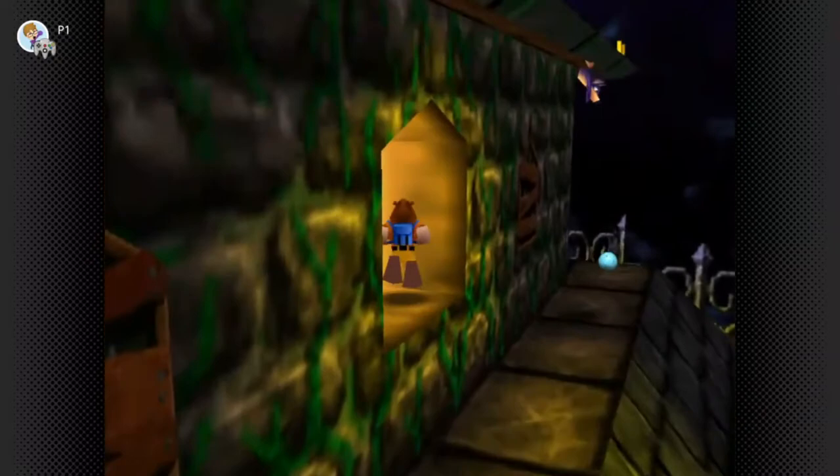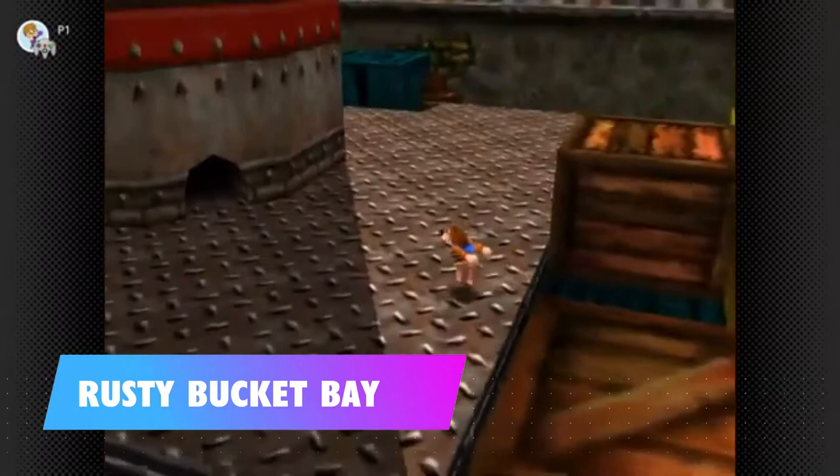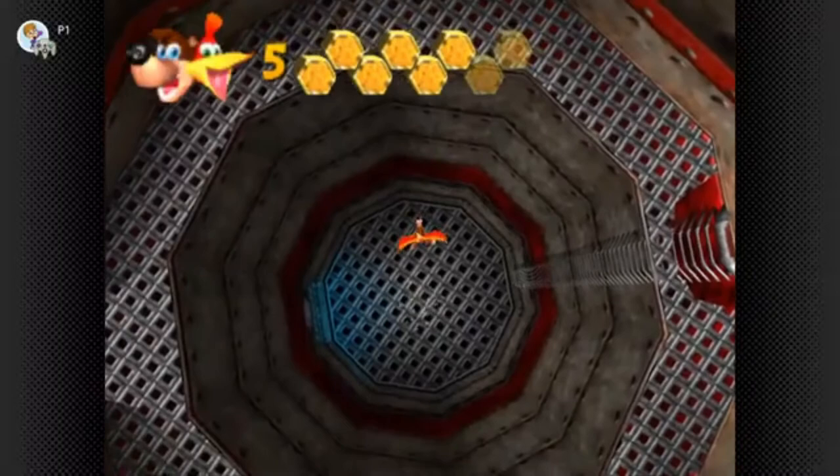The second Mad Monster Mansion honeycomb is inside the mansion itself — smash the windows on the upper floor, then head back up there as a pumpkin and you can access the honeycomb piece which is under the floorboards. In Rusty Bucket Bay, make your way into the engine room through the door, go down the long ladder, and you'll see a hole above the door — jump your way up there and the honeycomb piece is hidden in there.